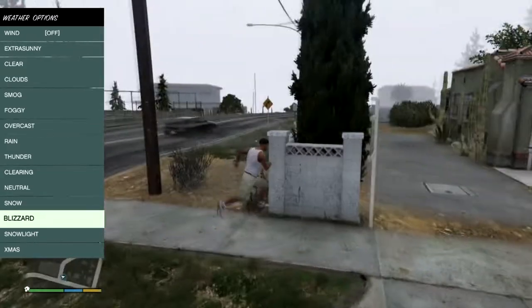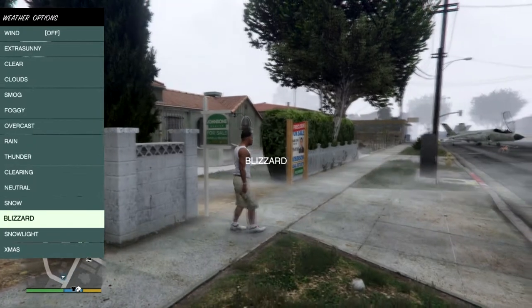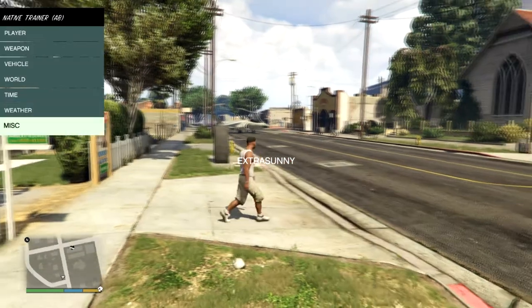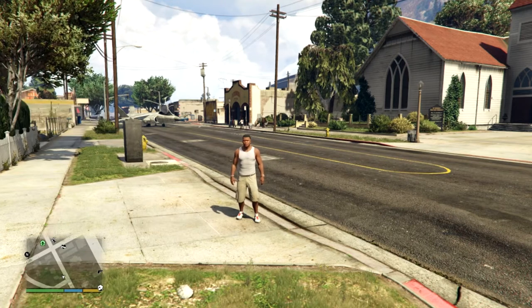There's also a blizzard option, snow light, and Christmas weather. And miscellaneous, which is just hide HUD and next soundtrack.